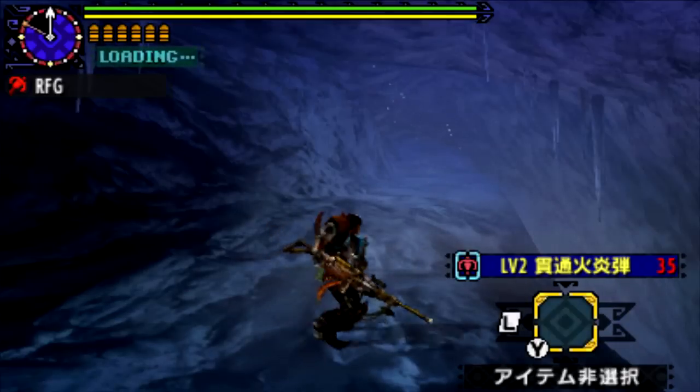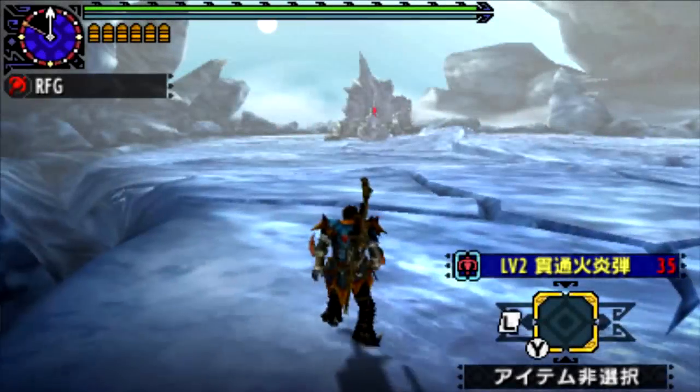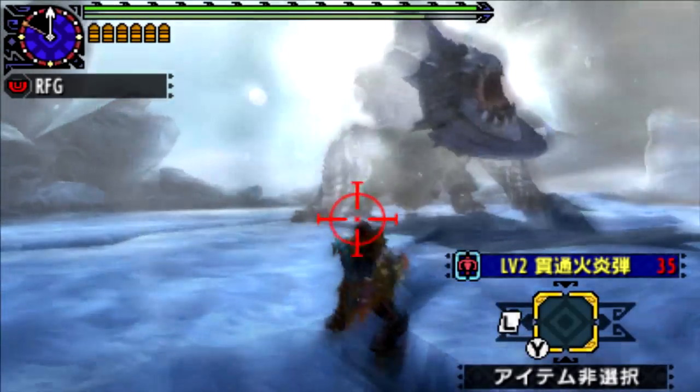We're going in with a gun, which is highly suggested here. This particular one is the Golden Silver Wrath one. It's got a nice internal shot — level 2 pierce fire — and basically we just want to get in critical distance and break his back.